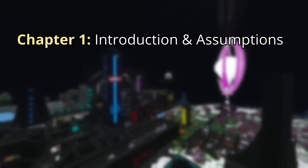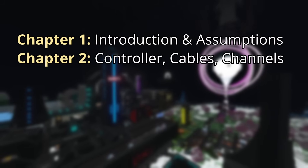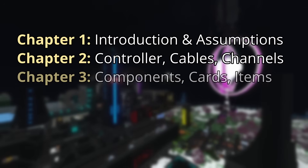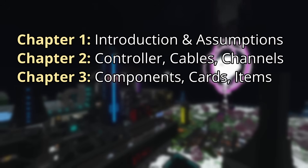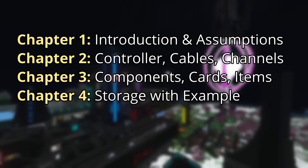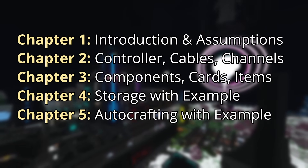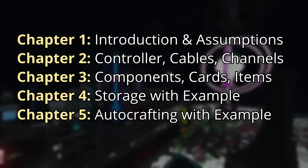The first chapter covers this introduction and my assumptions about your GTNH knowledge. The second chapter covers controllers, cables, and channels — what they are, how they work, and how to manage them. The third chapter covers the various types of components and modifier cards. The fourth chapter covers storage options and techniques, with a practical example of setting up a simple storage network. The fifth chapter covers autocrafting, both item-based and fluid-based, with a practical example of setting up a basic autocrafting system with fluid support. Essentia-based autocrafting is not covered.